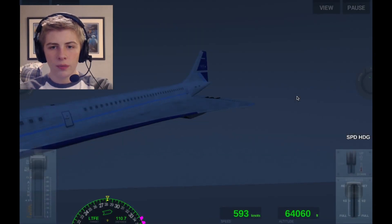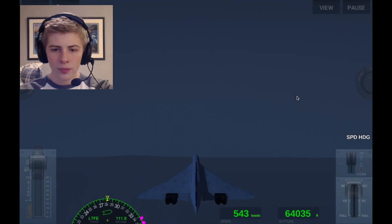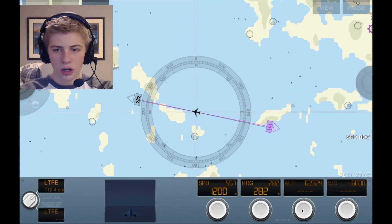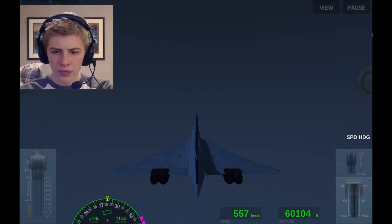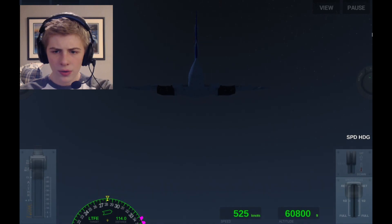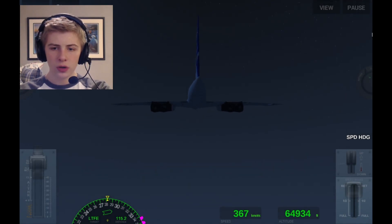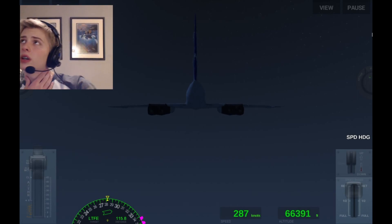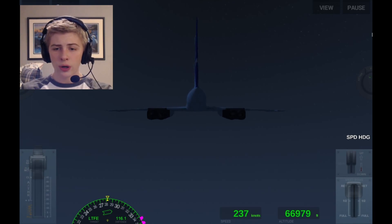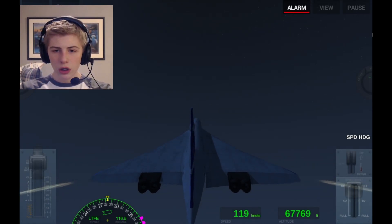We're already at nearly vertical degrees. We're going back — 64,000 feet is where we're at now. Let's level out. We're losing speed dramatically. It seems to want us to go down. Is 60,000 feet as high as it's gonna let us go? Let's keep going — the knots are falling fast. 65,000 feet. Can we get to 70,000 feet? If you've seen Bridge of Spies, that's where those spy planes in the Cold War flew.